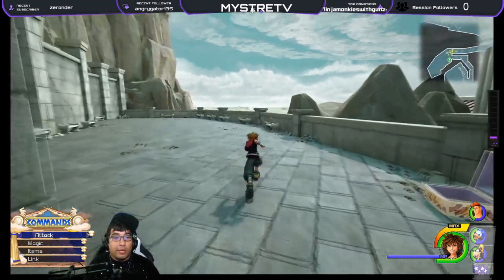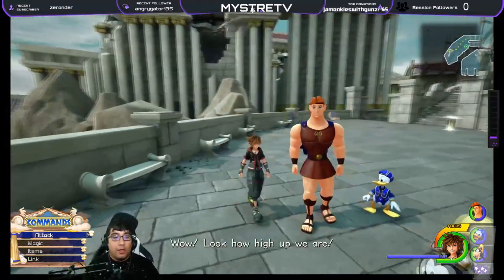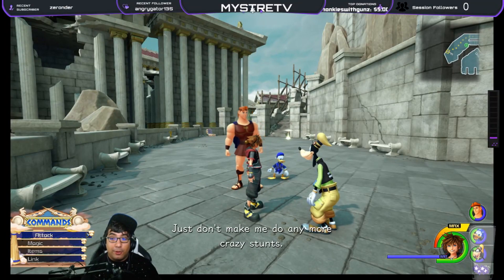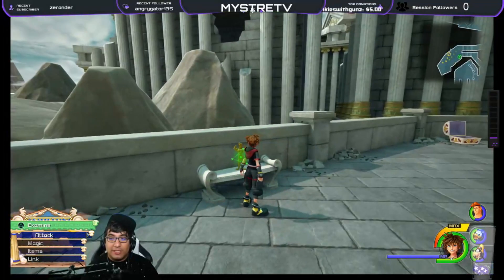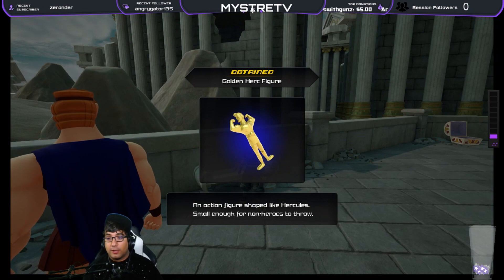For the fourth Golden Herc, you want to come up here. This is the area where Hercules was trying to save the child and threw his statue. This is where you left off. The Golden Herc's just going to sit here right on this bench — just pick it up, and you'll have your fourth Golden Herc.